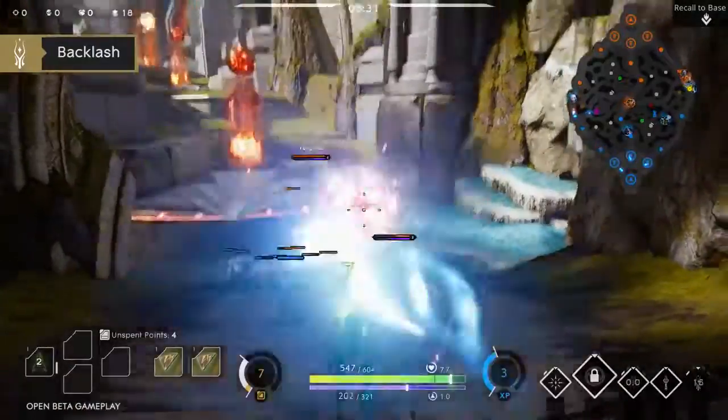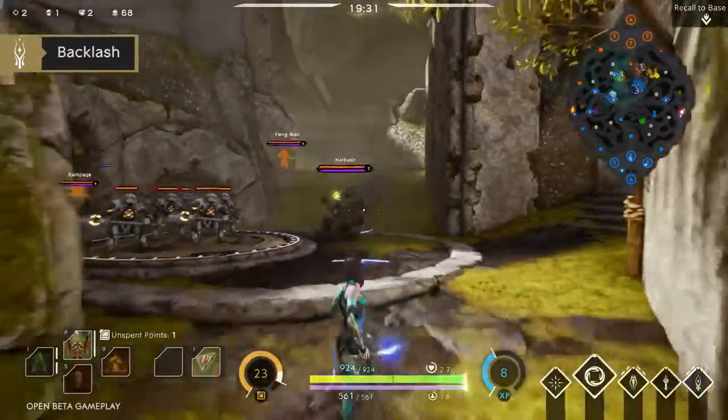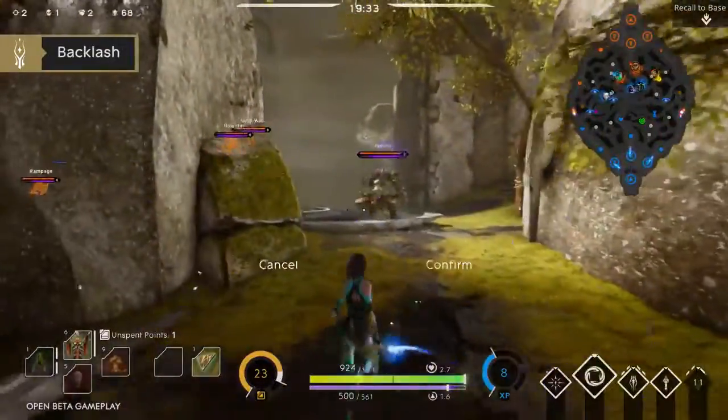Backlash will deflect all incoming enemy projectiles back to where they came from. Consider saving Backlash to deflect a key enemy ability.